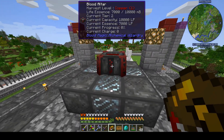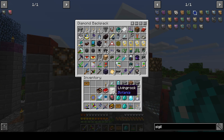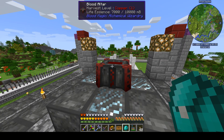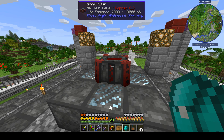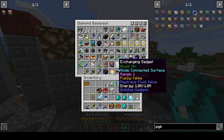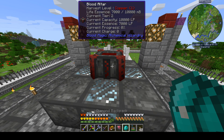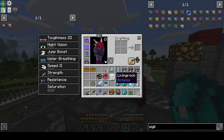Now when we mouse over the blood altar, it's giving us even more information. Without any sigil in our inventory, it basically just tells us life essence. With the divination sigil it tells us a few more things like tier. But now with the Seer's Sigil just in our inventory — no need to use it — it shows current capacity, current essence, current charge, and current progress. You can also add tanks and batteries and other weird stuff. Whatever — we've got one now, so that's cool.